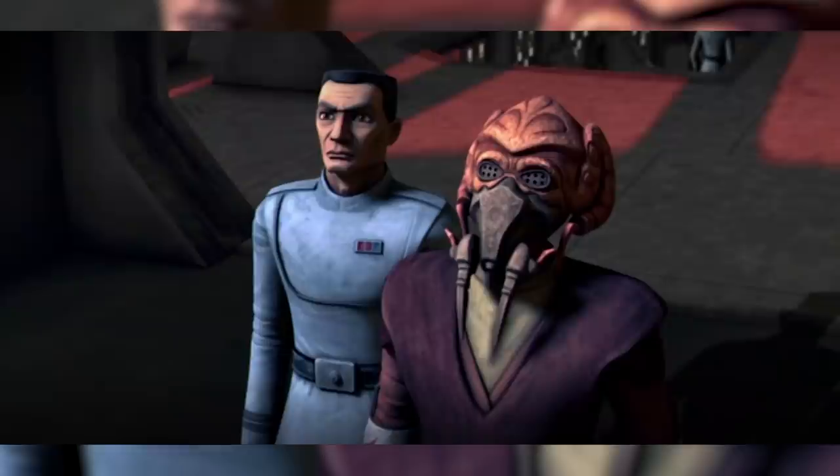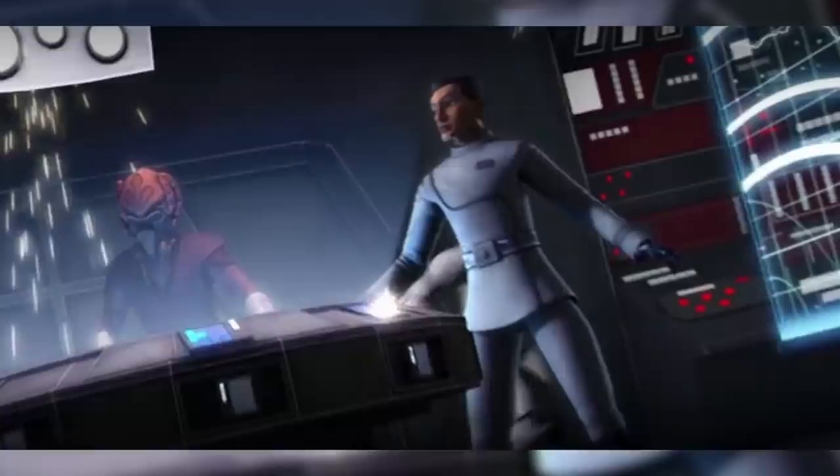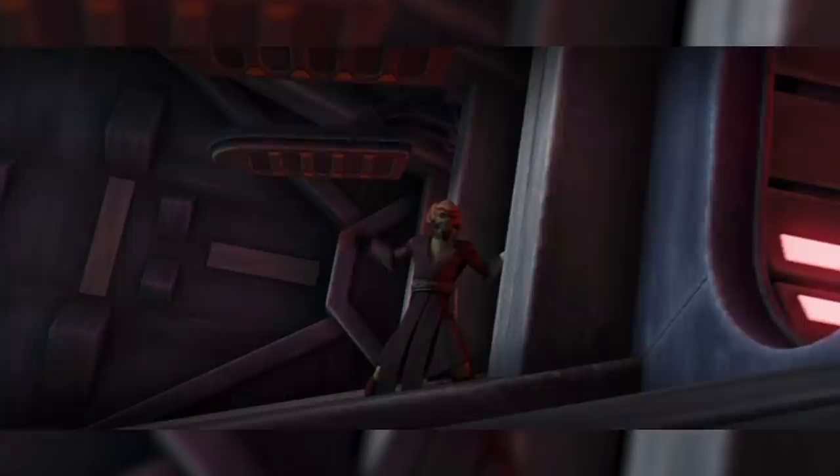After engaging in an intense space battle with General Grievous' heavy cruiser, the Malevolence, Plo Koon and his 104th Battalion fell victim to a devastating Separatist ion cannon blast aboard their own Republic cruiser called the Triumphant. The blast from the ion cannon left Plo Koon and the Clone Troopers floating in space, with no power or communications active.